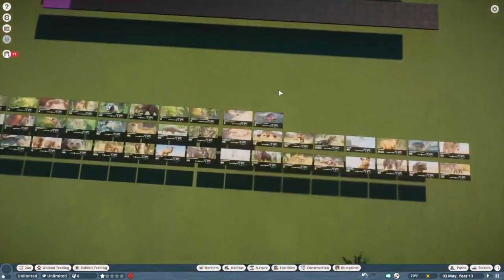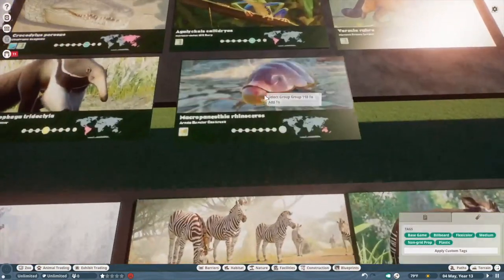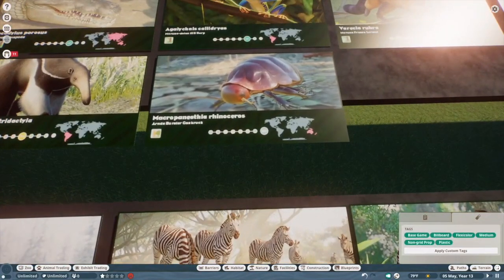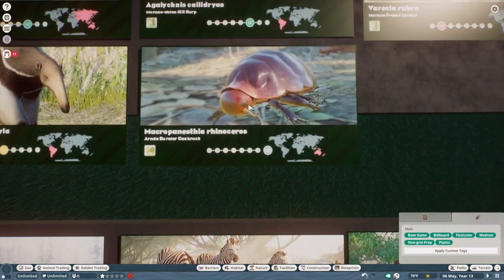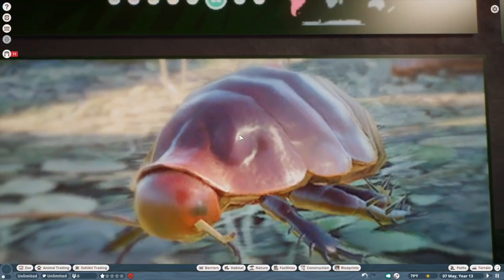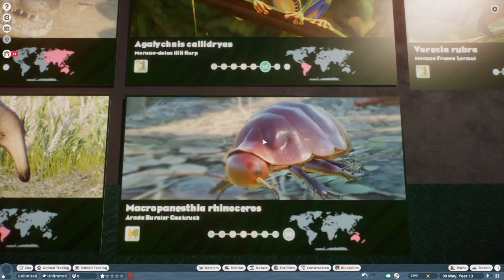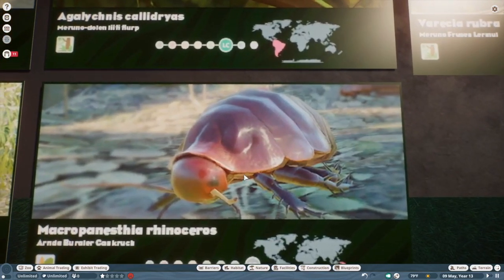Giant burrowing cockroach. I really like this guy — he's funny, he makes me laugh. A tier. It's a pretty simple model and definitely on the weaker side in terms of modeling for exhibit animals, but I can't bring myself to stay mad at him for very long.